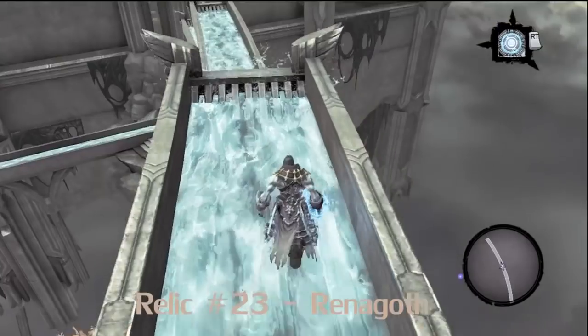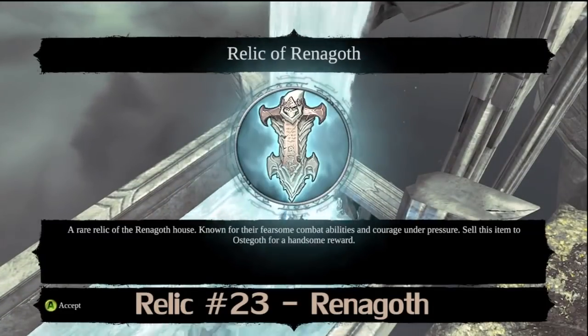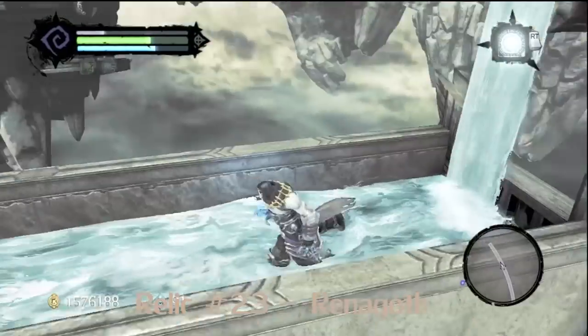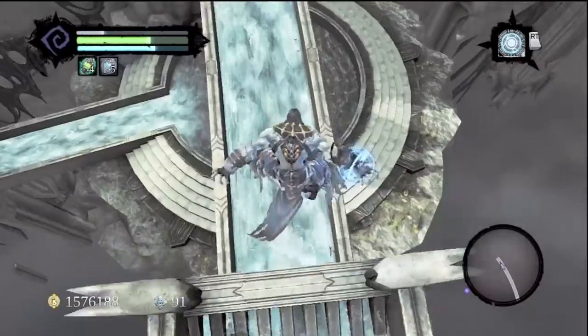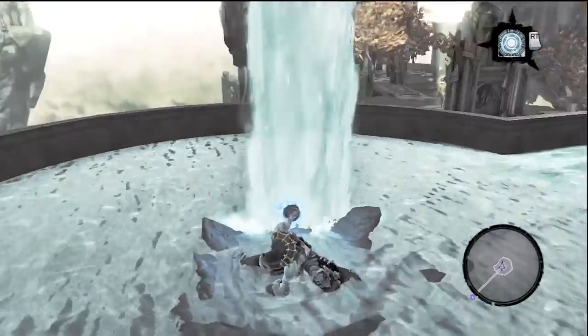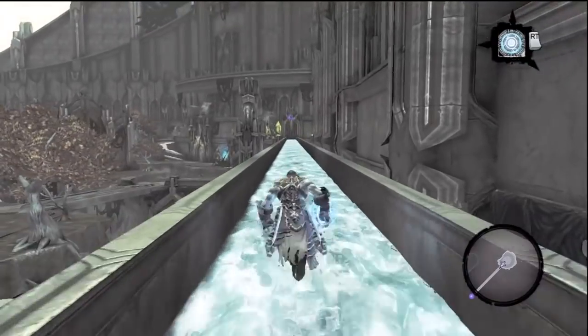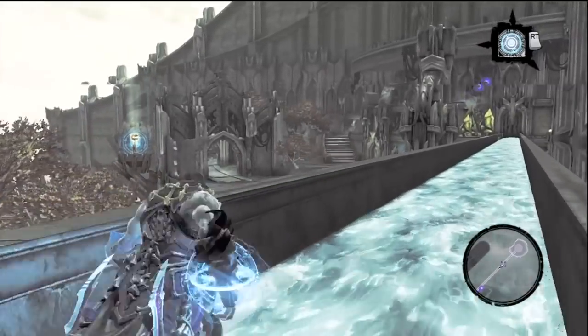Don't get too excited — there's a little treat for us: a Relic of Ritigoth. Down there is the Aqueduct. That's kind of like a hint that there are later Aqueducts, because we have two more fountains to purify. Make sure to explore them and get some good stuff. And I have no idea what's going on with those stairs over there — lighting's going crazy.